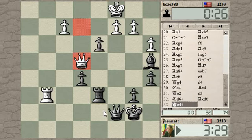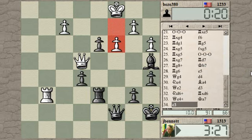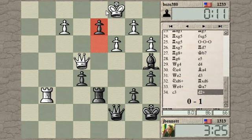He sacrificed material but he's gotten something. Maybe he can go for a perpetual or something like that. He plays this move, but this has got to be losing too, right — because I'm going to queen with check. White resigns. Good game — I will upload this and do a post-mortem. See you guys later, bye.